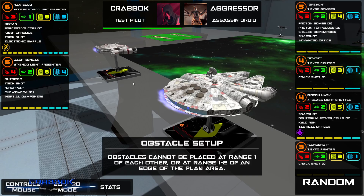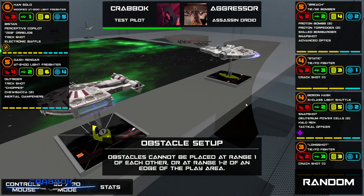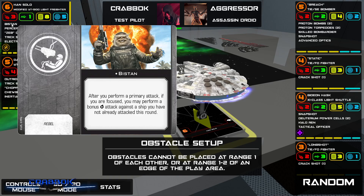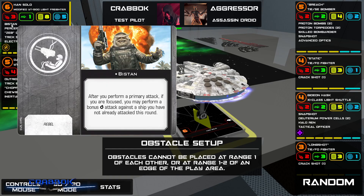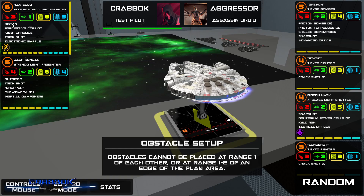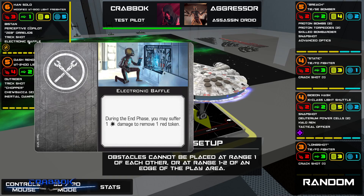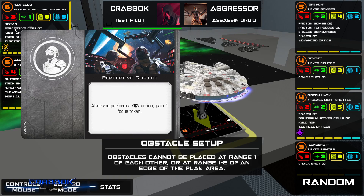This is a Millennium Falcon and Dash Rendar two-ship build. I don't fly any one ship often enough to get really good at it, but here's what we're running today. We've got Han Solo with Bistan, Perceptive Copilot, and Zeb Orrelios. The idea: I want to get two focus tokens with Han — he gets a free re-roll, which is cool. Bistan allows me, if I've got a second focus, to attack two times. Zeb lets us perform attacks at range zero. We also have Electronic Baffle as leftover points, Trick Shot so we can potentially fly sideways.